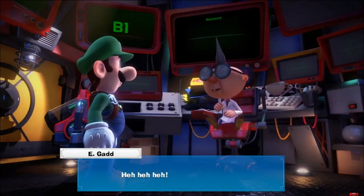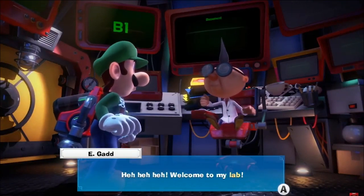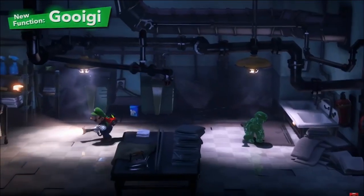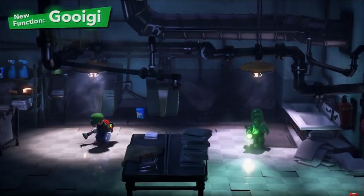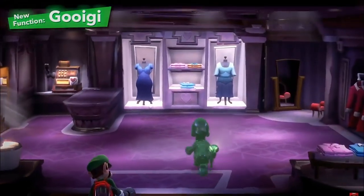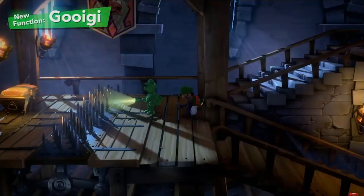We simply can't overlook the latest invention from Professor Egad — namely, Gooigi. Change between Luigi and Gooigi to use both their skills. Gooigi can do everything from slipping through metal fences to walking on spikes.